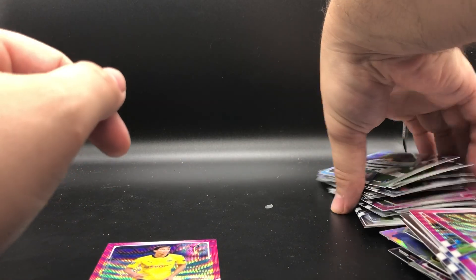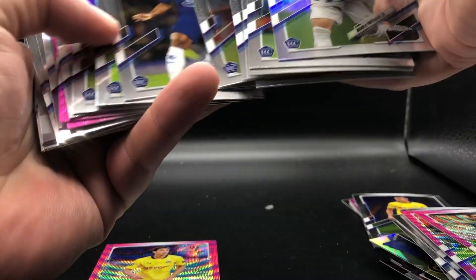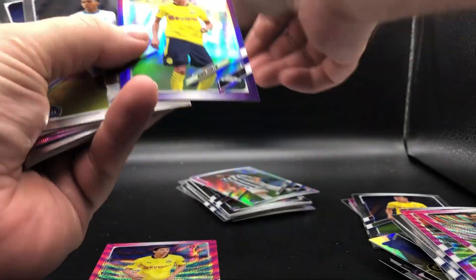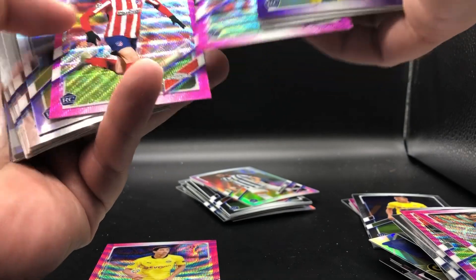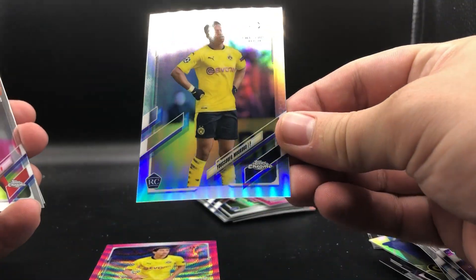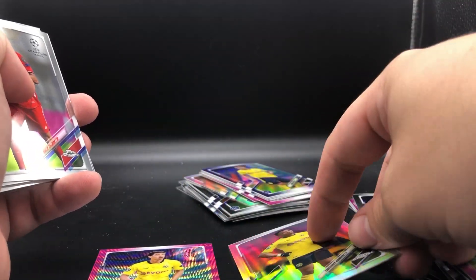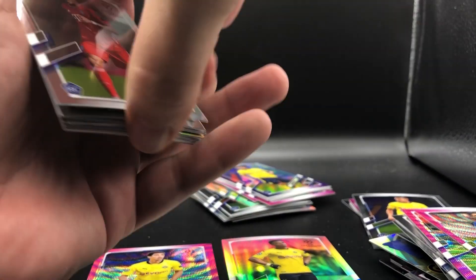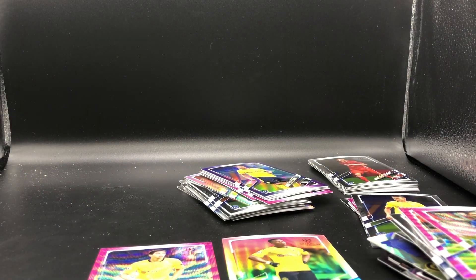We had the other Refractor as well. Here's the purple of Rainier Jesus. And here is our Refractor — another Dortmund player. Dortmund just keeps putting out stars. No Haaland in the box, but he's not a rookie in this set anyway. Thanks for taking a look at Topps Chrome 2021 Blasters. Nice boxes — we'll see you on the next video.